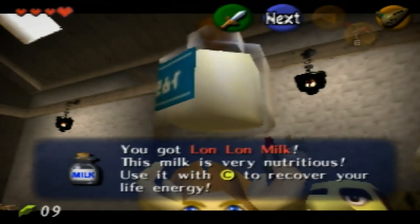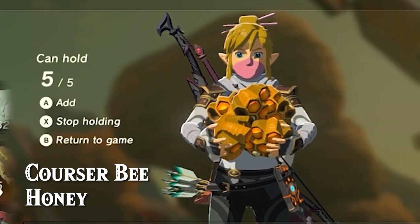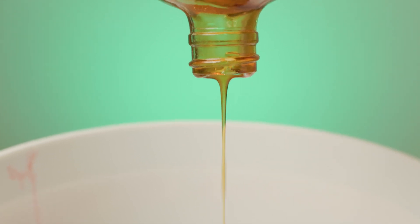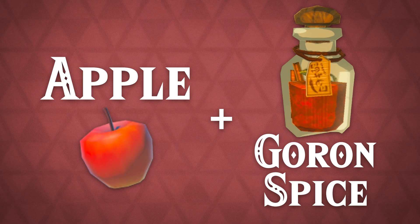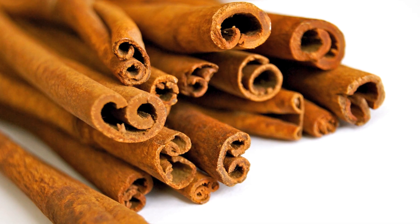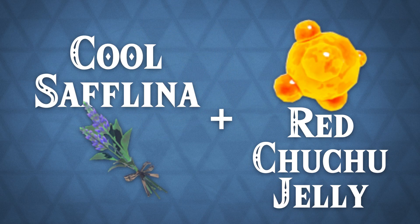Sorry to all the Lon Lon milk fans — no fermented milk today. All the recipes would start with Corser Bee Honey since this is a mead after all, and that will provide the main fermentables. But from there we can use other ingredients to spice things up. Speaking of spice, the first idea I had was to use apple and Goron Spice. Apple is readily available and according to the in-game description, Goron Spice is made from several types of spices where an initial wave of spiciness paves the way for sweetness — so maybe a mix of cinnamon and cayenne for some sort of spiced apple mead.